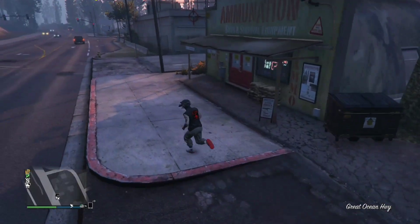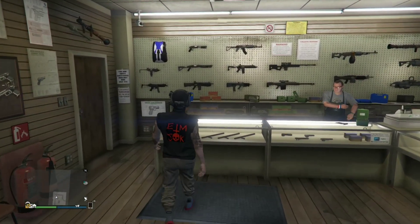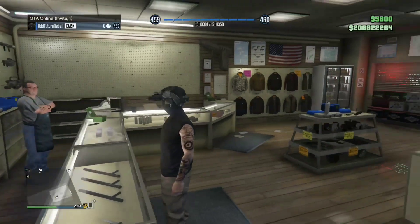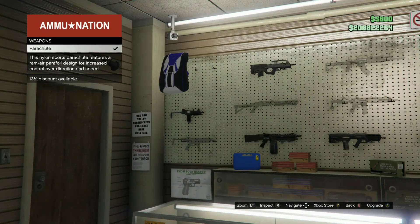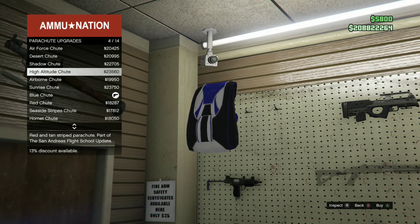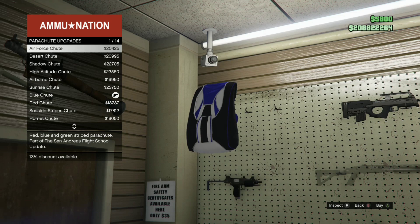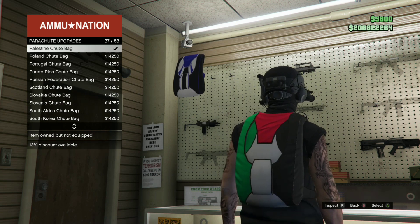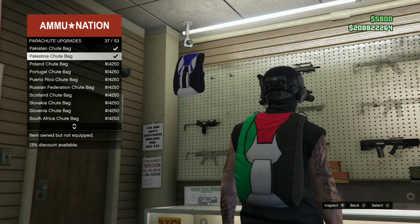Once you're at the gun store, you're just gonna buy a parachute. The parachute section is on the top left where the gun store owner is — push right on the D-pad and go down to where you see parachutes. The parachute you want to buy is called the Pakistan Tube Bag. It's the one that looks greenish with a white star on it. It's around number 30 out of 50 in the list. Once you find it, click it and equip it.